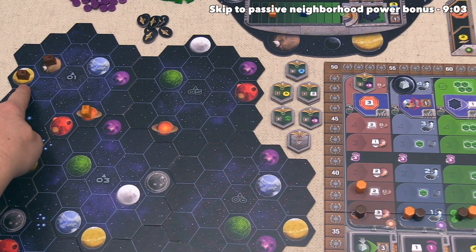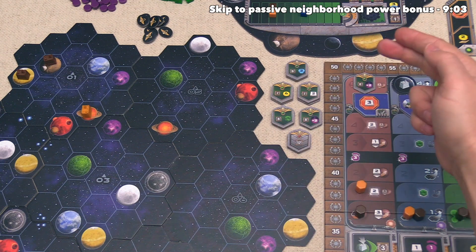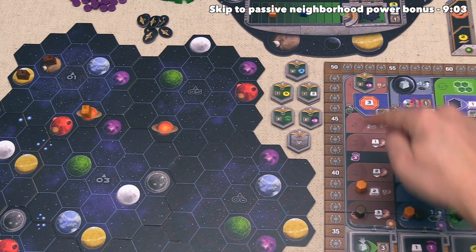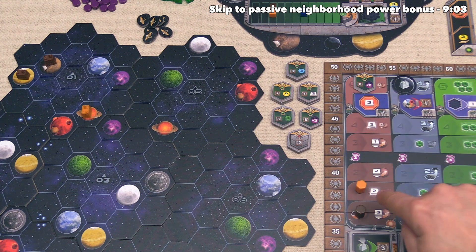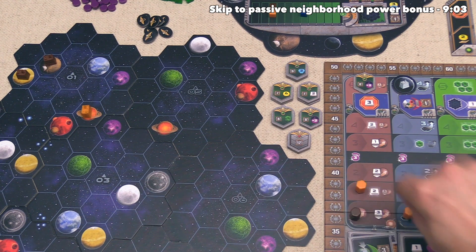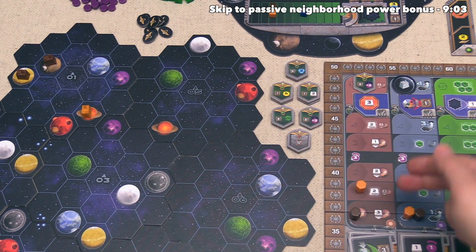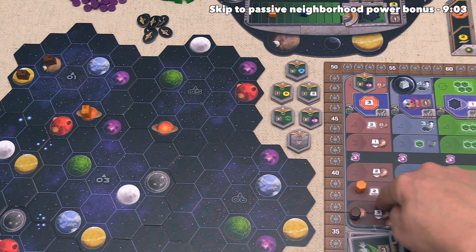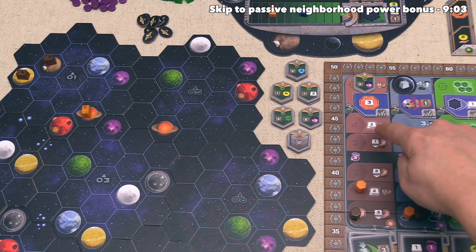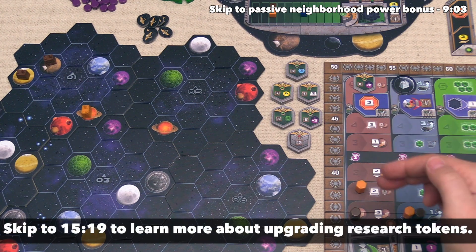We have to terraform a yellow planet, which takes one terraforming unit. To know how we pay for that unit, we come down to the terraforming research track. On the right-hand side it tells you how many ore you have to spend per terraforming unit. At the start of the game we spend three ore for that single terraforming step. As we move the token up the track, we will spend less and less ore, so going up on this track is certainly nice.